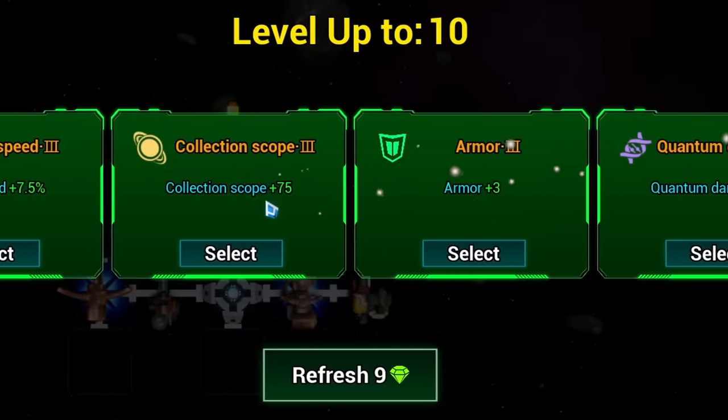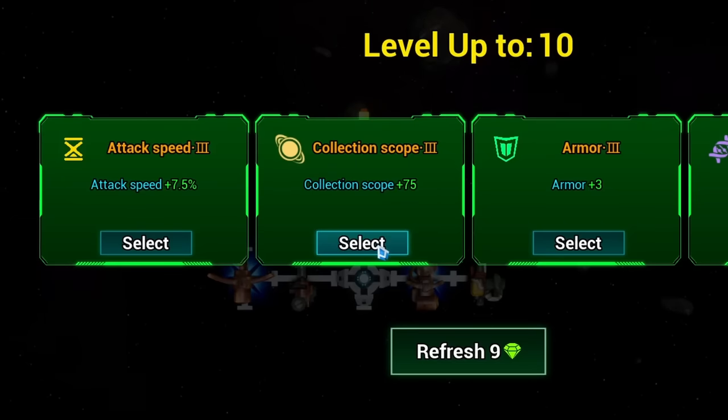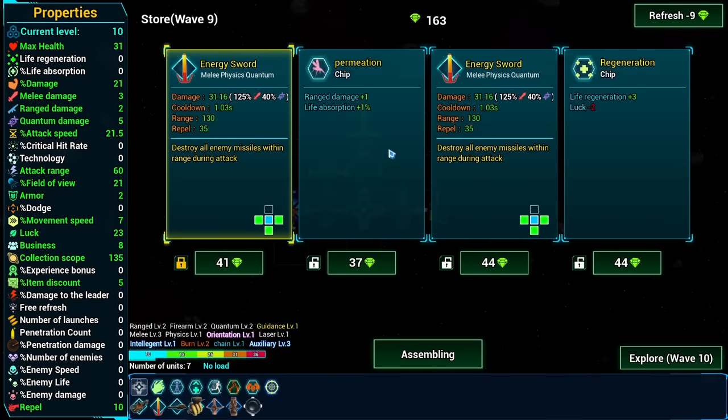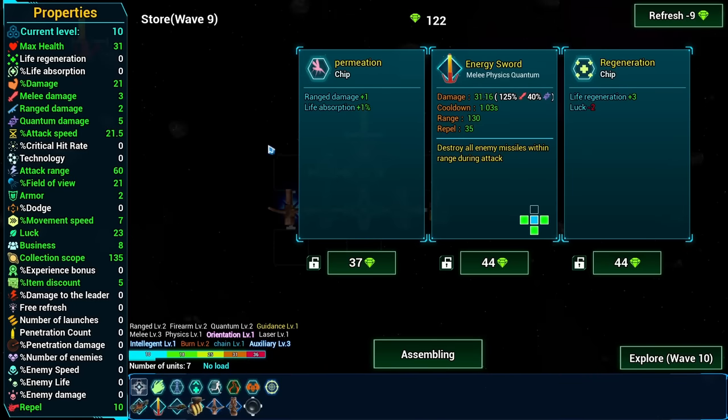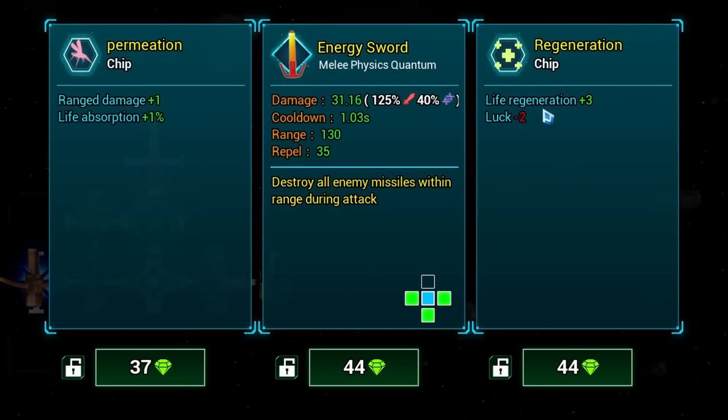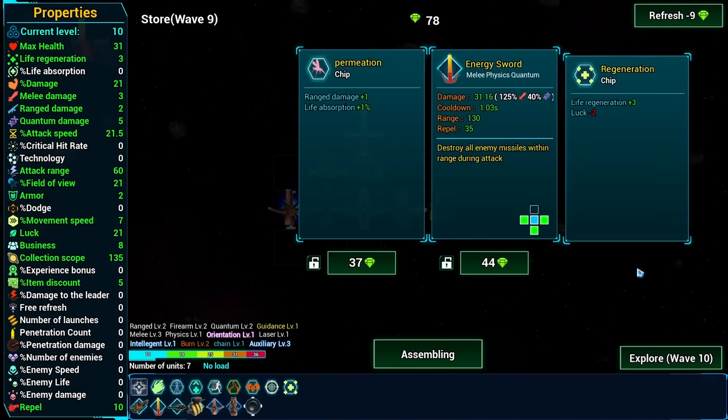These are all level 3 upgrades - wow! Probably more collection scope so I can get things further away. Oh two energy swords right here - this one's cheaper, I'll go for this one. This one does give a little bit of life regeneration - it takes away some luck but we have some luck to spare.